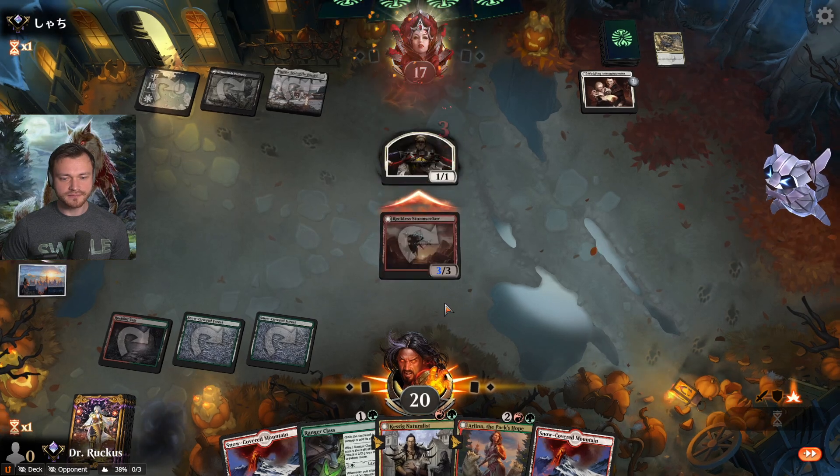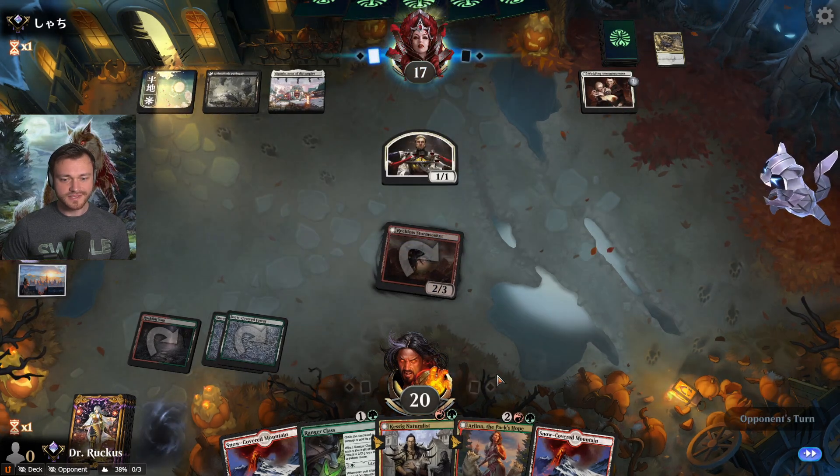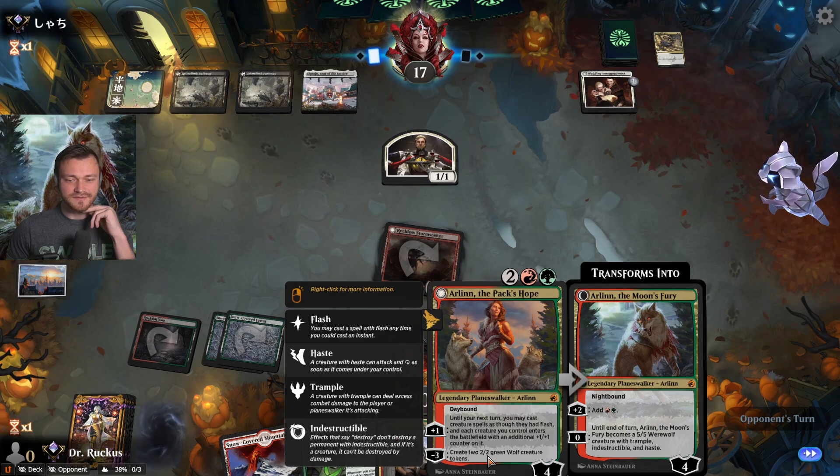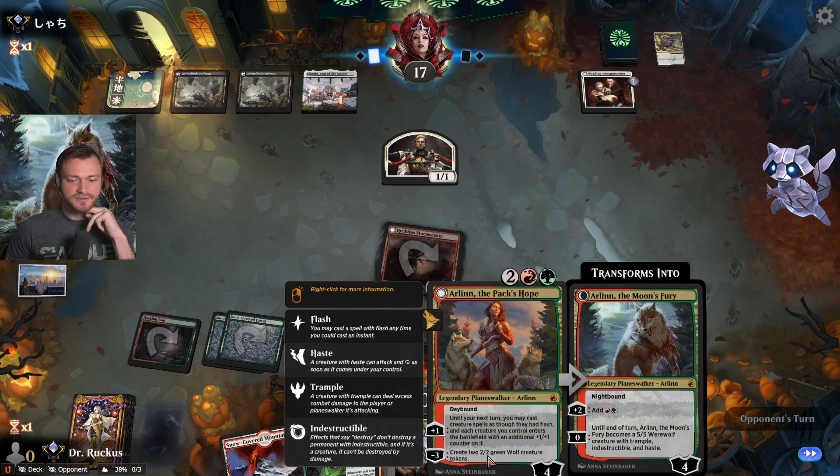We'll be close to flipping actually. We'll get the Naturalist down — do we want to play Arlin? Can play stuff with flash on their turn, create some tokens.